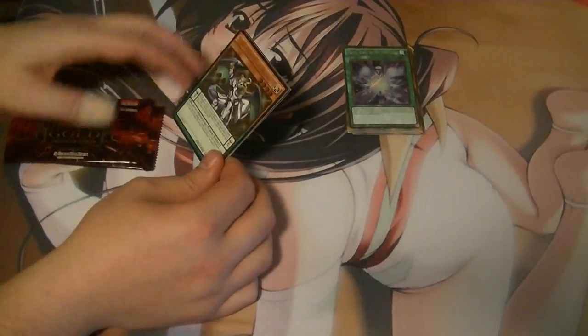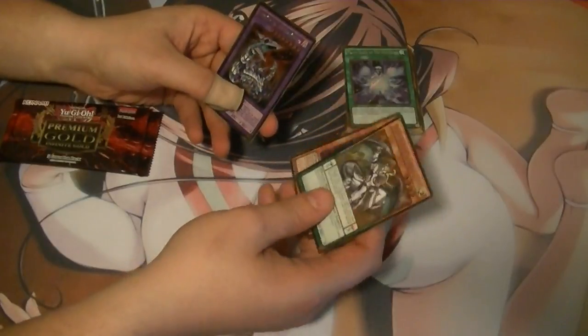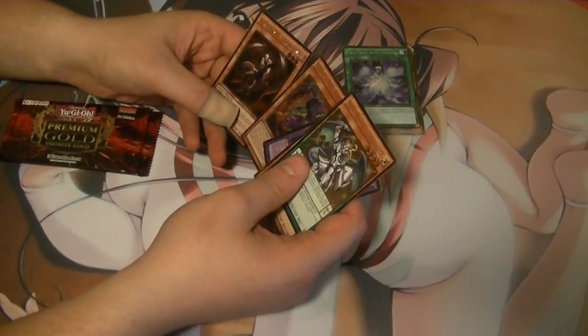First card is Luster Pendulum the Draco Slayer. Fire Hand. Chimeratech Fortress Dragon — wow, these are shiny. Magical King Moonstar. And Malbranch of the Burning Abyss.